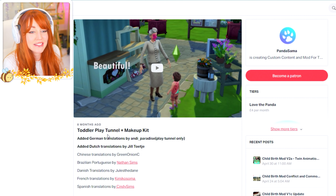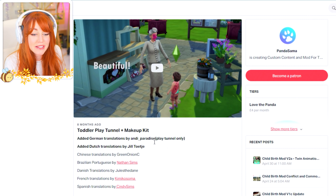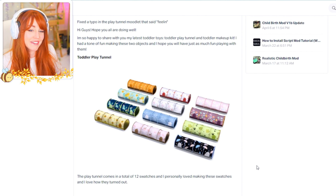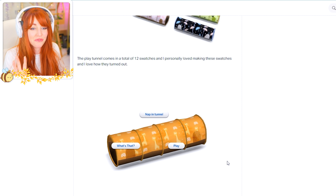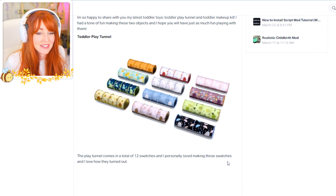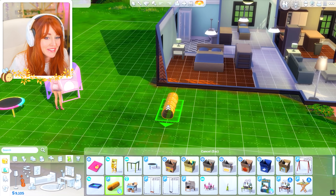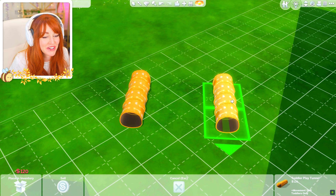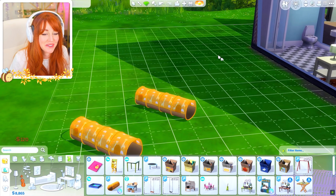That is the first mod — very, very cute with a full custom animation. There's also a toddler play tunnel and makeup kit. I'm working my way up to the coolest mod, so we've got a toddler play tunnel and makeup kit as well, which also comes with a bunch of translations. Let's start with the play tunnel because the makeup kit has a lot of additional features I want to show you guys.